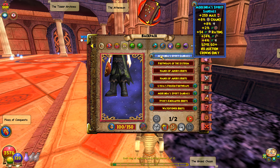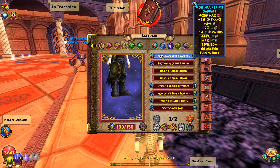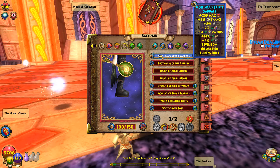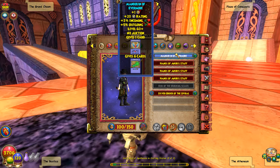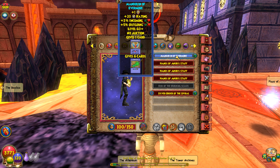For boots, the absolute very best are the Melinda Spirit Sandals. They give you critical, power pip, health, resist, accuracy, life resist, life critical, and damage — pretty much everything you'd ever need. These boots are insane for life.